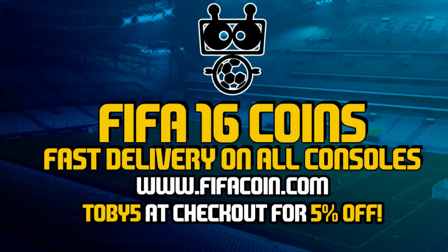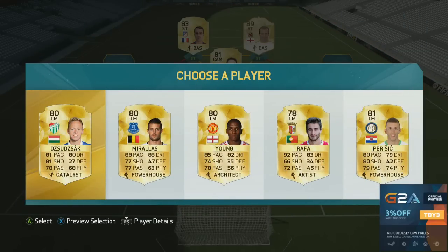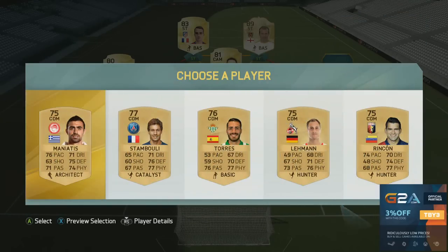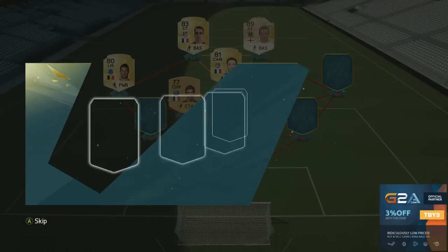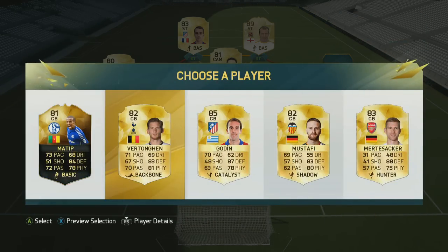I haven't used any legends in FIFA 16. If you're looking to get some coins, check out fifacoin.com — use the code TOBY5 at checkout for 5% off. Very fast delivery on all consoles. Or if you prefer some MSP, some PSN codes, or very cheap games, check out g2a.com also in the description. TBY3 will get you some money off there — it's where I get all of my MSP from.